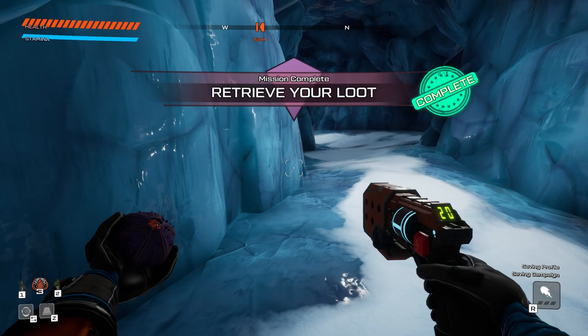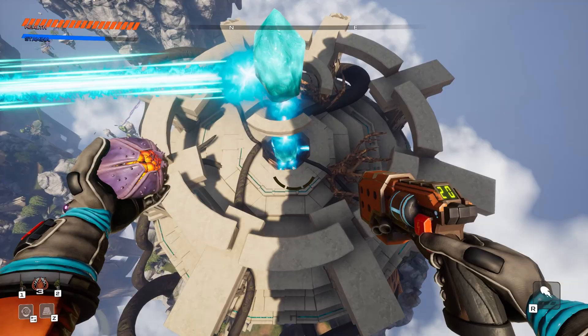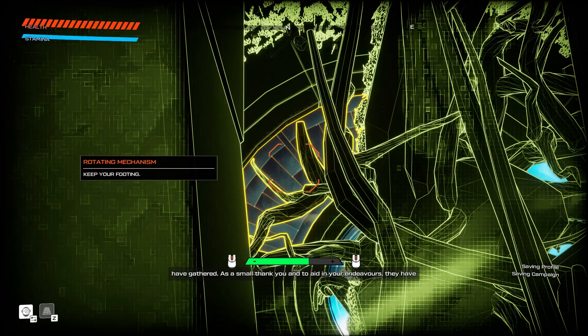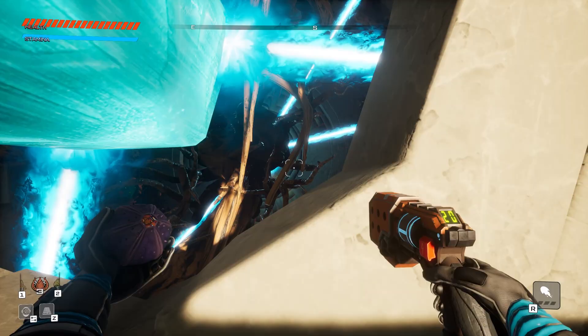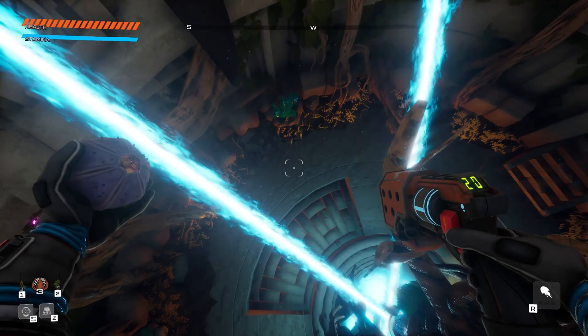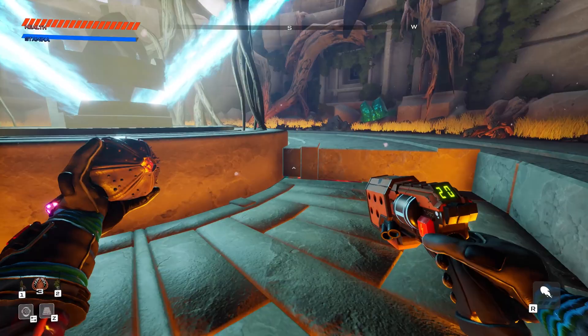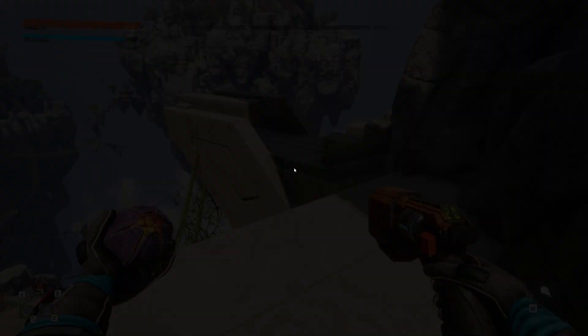One more thing to go, and I have an idea what it might be. I drop down to a platform and scan it — that's it, that's the last one! 'Fascinating! Kindred scientists are already excitingly poring over the data you have gathered. As a small thank you, they have updated the available blueprints at the habitat. New messages are waiting for you at the javelin.' There's actually a staircase out of here, so they smartly designed the game in case someone jumps down. We got everything — all missions finished, time to head back to Earth!